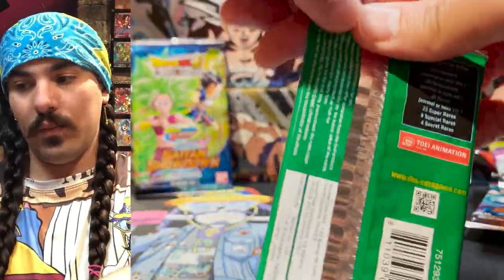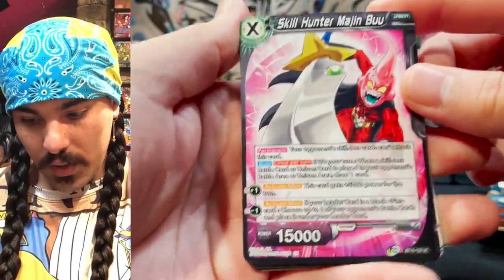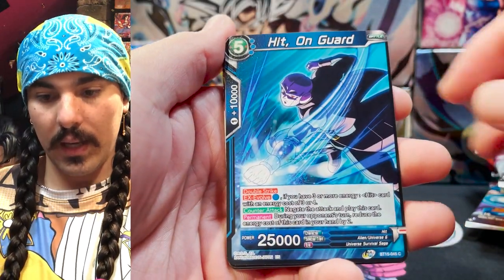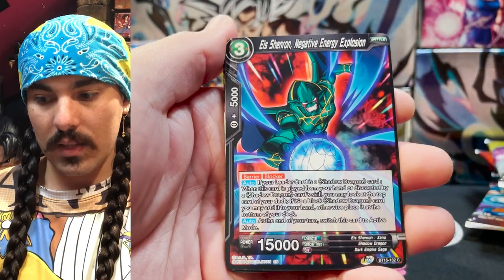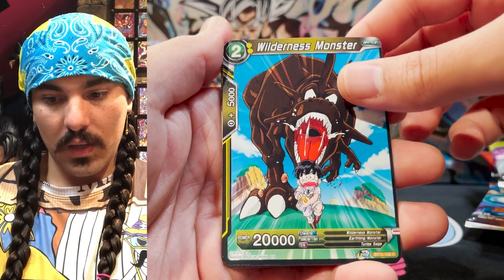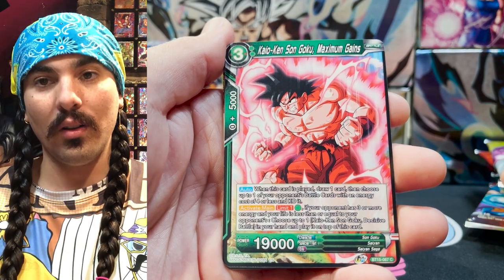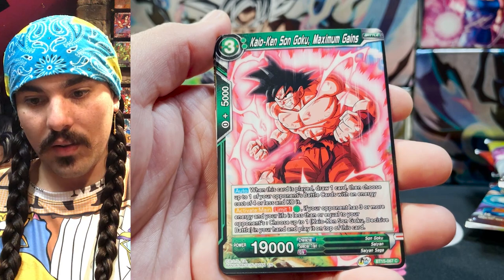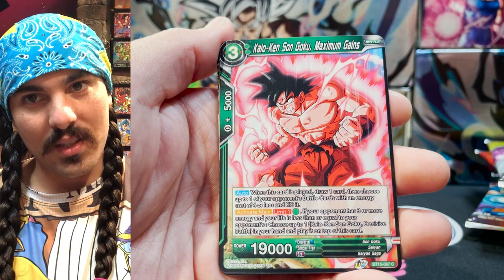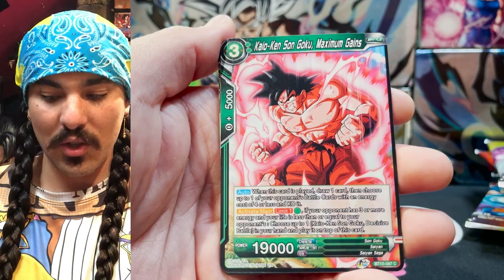Next pack — Vegeta looking ever so ready to rumble. The Skill Hunter Majin Buu Unison — I think this Unison is actually pretty good. The Finn archetype looks like a really interesting deck and I'm definitely excited to test it out. Kaioken Goku Maximum Gains — this card looks awesome. Look at that flex! Goku is not messing around. The first time Goku goes Kaioken and you see that, you really feel a sense of power emanating from this guy. It's his first kind of breakthrough transformation. What a ride it's been.